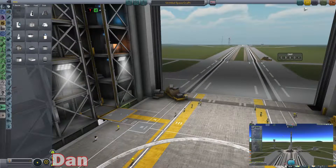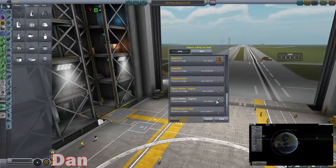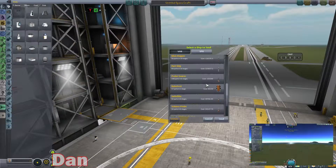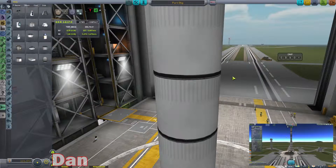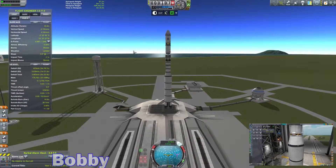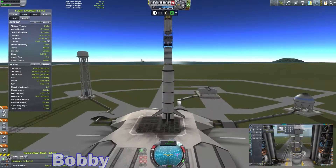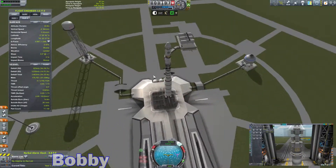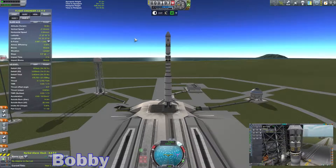Bobby is launching the engine section of our Duna ship. I'm filling containers with struts, because I put the wrong struts in this ship apparently. So I've set the other half of the space station as target, and I really need to work on getting my spacecraft centered on the launch pad — it's offset and it drives me nuts every time I see it.